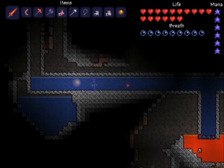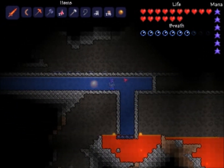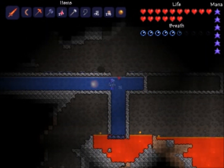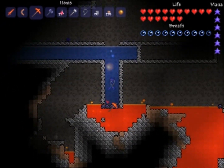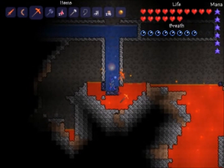Now I'm at the bottom of the tunnel I made. As you can see the water has floated all the way down and filled the lava, and there's now obsidian. I'm just going to make a little hole so I can breathe and take care of this slime. Then I start mining the obsidian. That's all there really is to it.